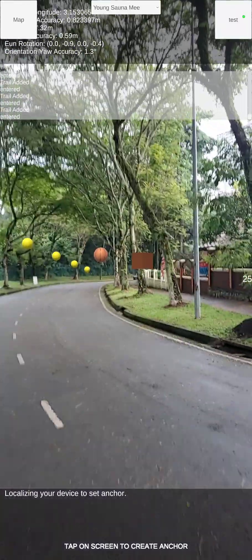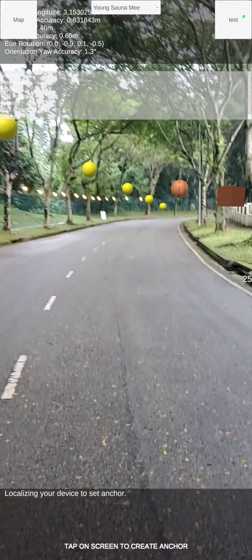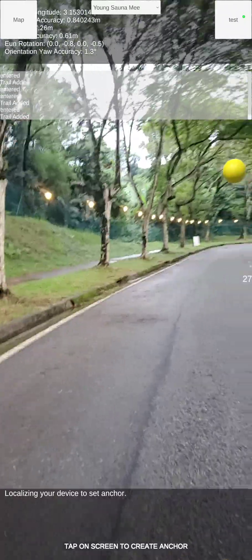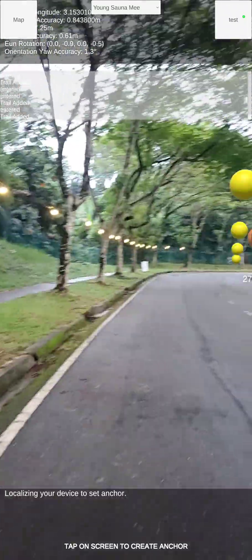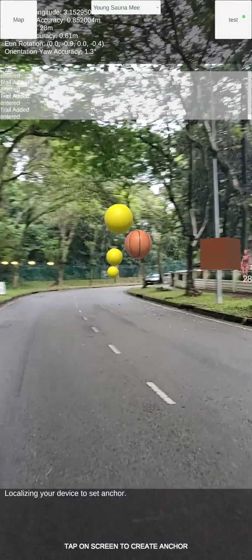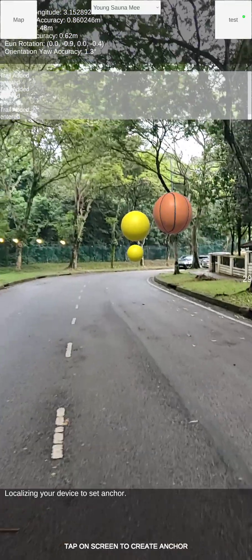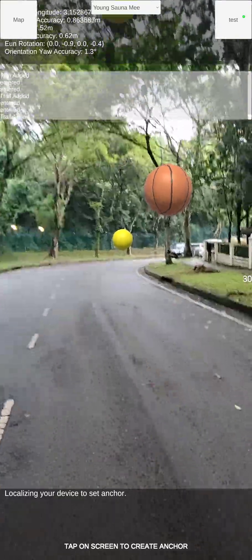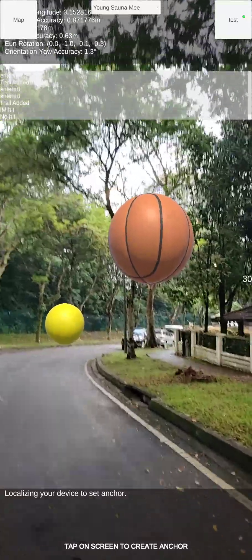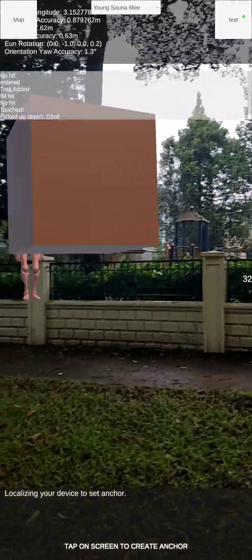You can see the basketball is there. Just have to head towards it along the trail. Now we're at the basketball — I'm just going to pick it up. As you can see on the console, the basketball is picked up.